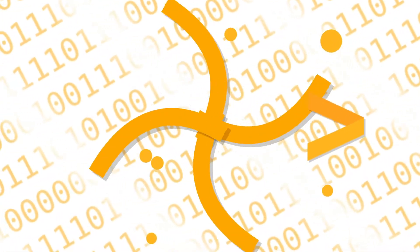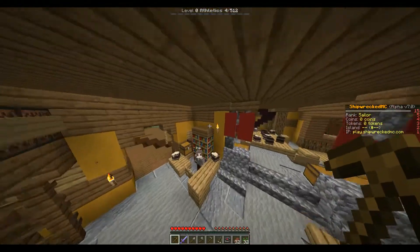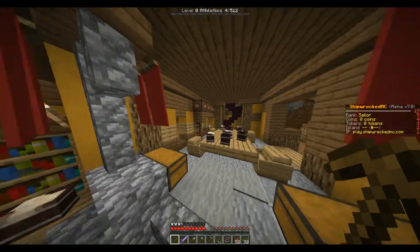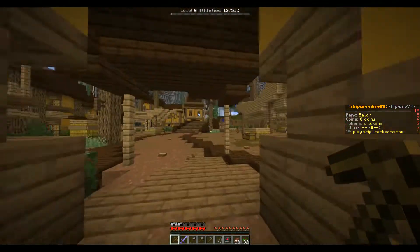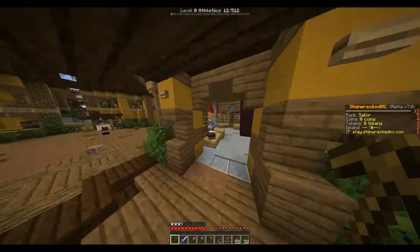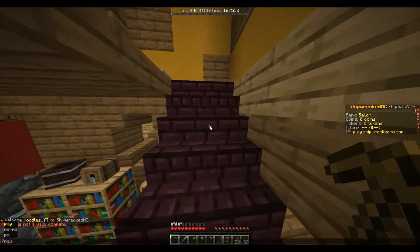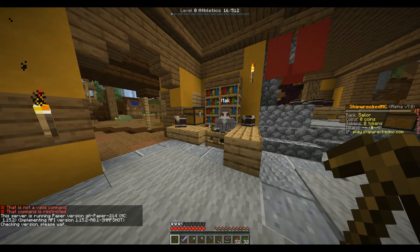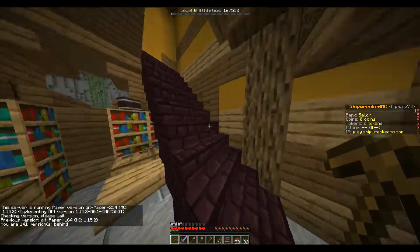Hello everybody and welcome back to today's video. Today we are checking out the Shipwrecked MC server. This is an alpha server from what I can tell on the scoreboard, so please keep that in mind when talking about the server because it's clearly still being worked on. When I joined the server my scoreboard actually expanded and did a cool message animation — that was really cool. I'm guessing it's a custom plugin since commands are restricted and I can't see your plugins.